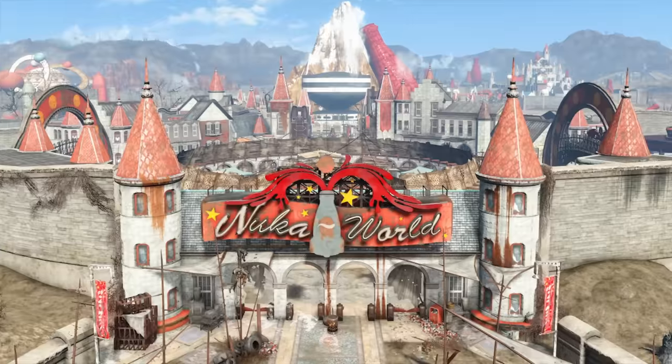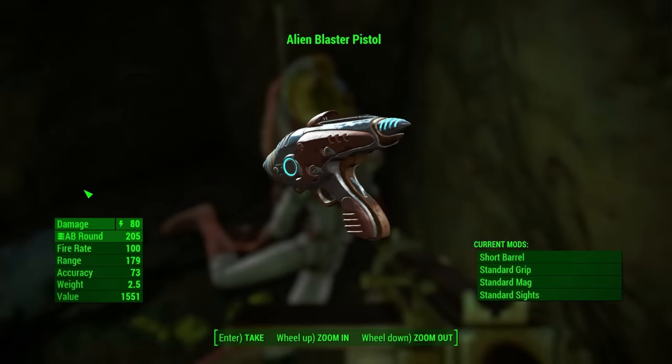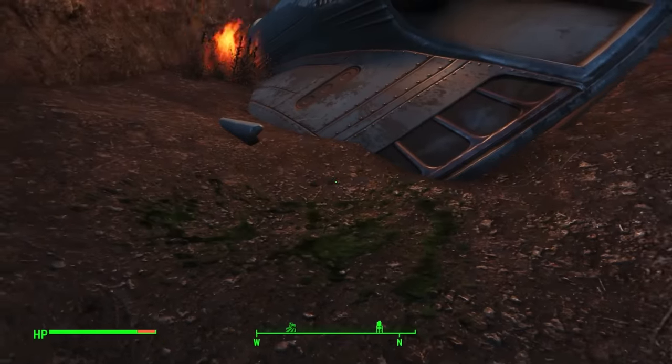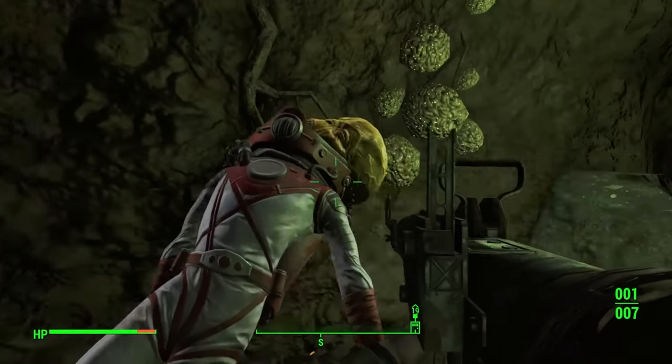In Nuka World they can give you some more, but outside of the 100 or so you get from this quest and area, that's all you ever get. This location has everything you want in a secret area: a memorable event, a new weapon, and even a unique enemy. It's a good one.